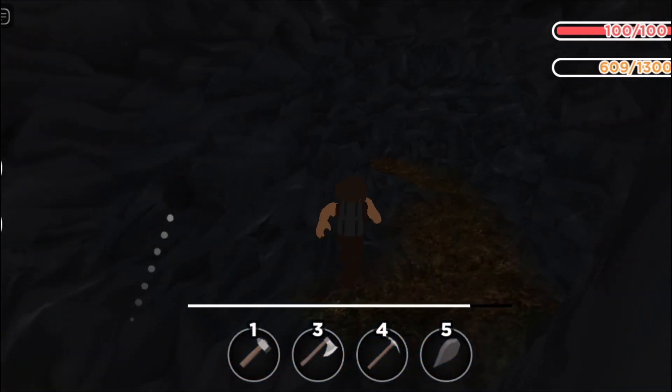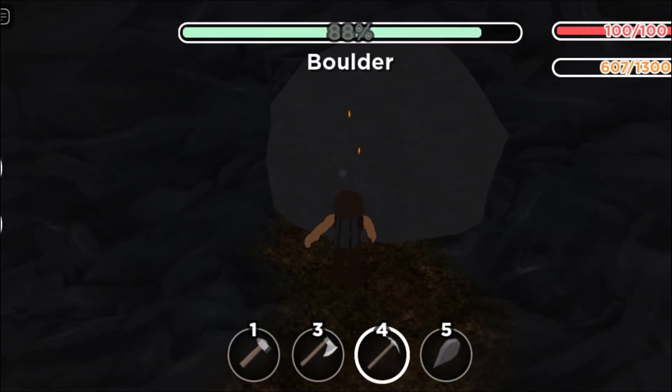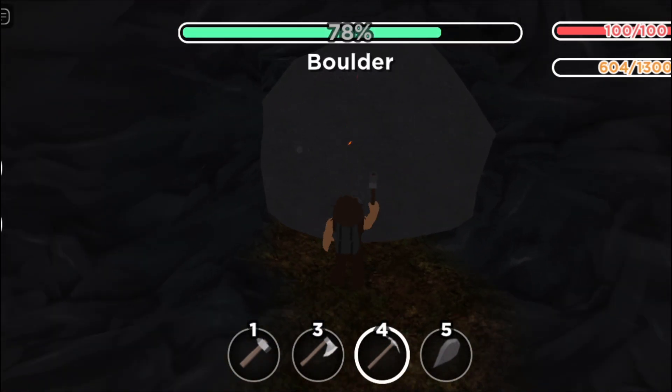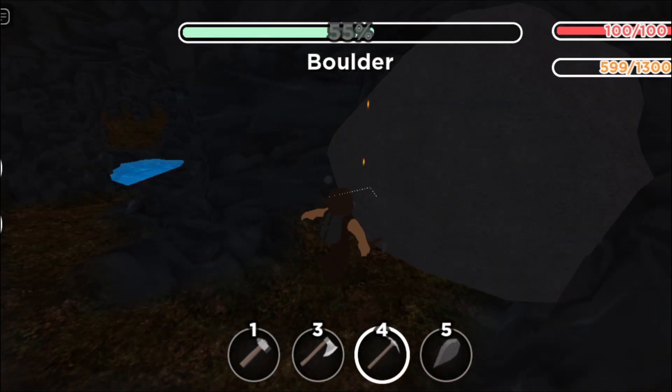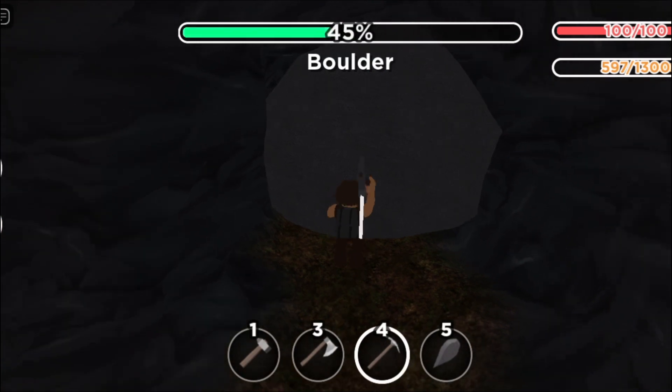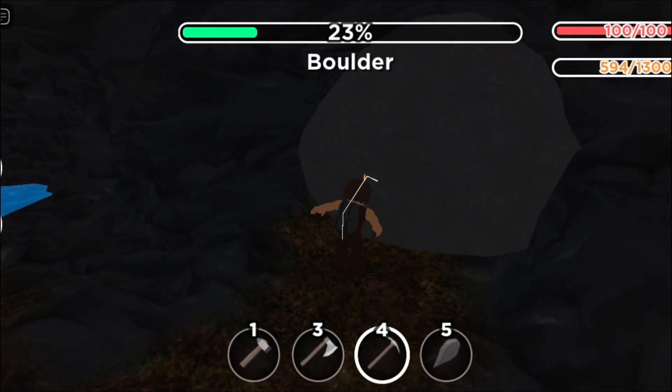And then once you're here, you need to get your pickaxe out and you need to destroy this boulder here. If you already have iron then it won't be hard to destroy — it's just a small boulder. But don't forget guys, there's one more location that has even more iron than this. I'm going to show you this one first, so let's destroy the boulder.